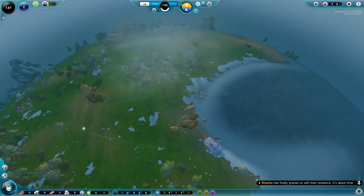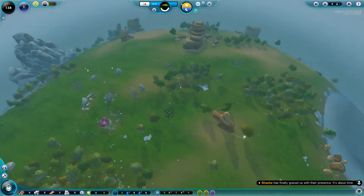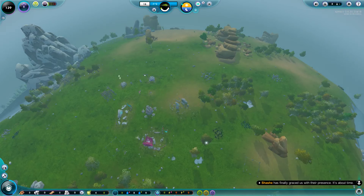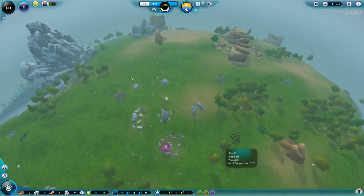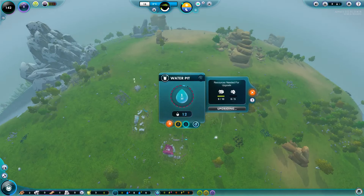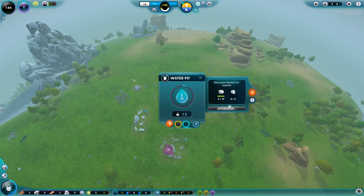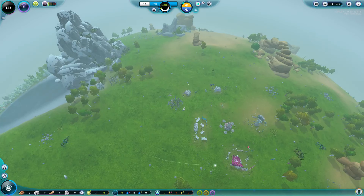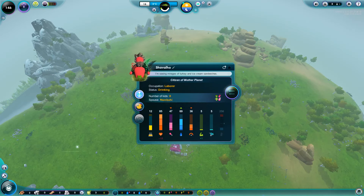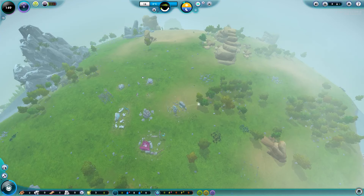We're working on storage which is great because we have a lot of stuff lying around. This well still hasn't been upgraded — I wish you could prioritize it but there's no button to do so. That's something the devs could work on. I personally think there should be a prioritize button on anything you can upgrade, because we need this well done right now.